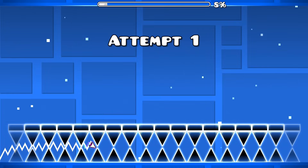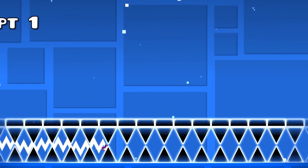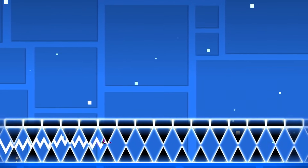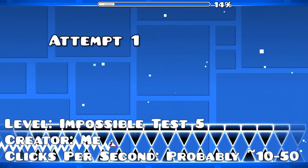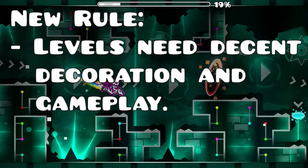So I made this. It is very tight but technically possible. While it looks like the wave is actually touching the spikes, it will not die because spike hitboxes are actually really small. Once again, it didn't take much digging to come up with this, so here's a new rule: impossible levels should have at least decent decoration and gameplay.